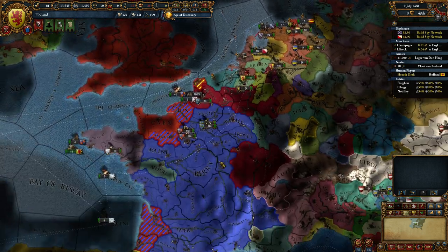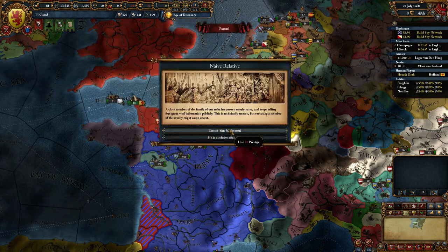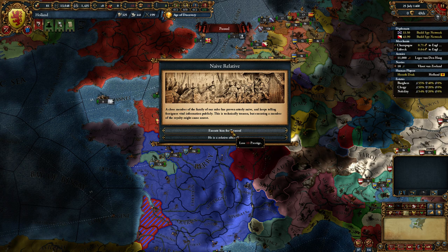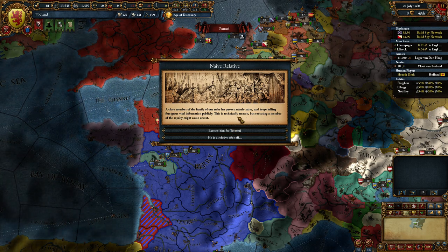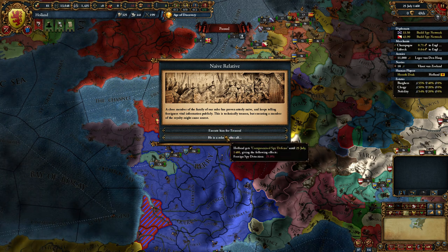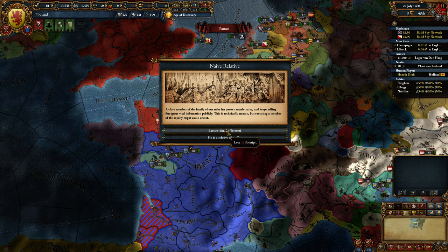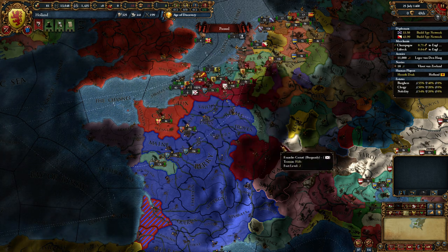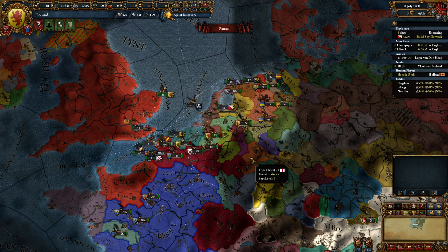Scotland is occupying Calais. Really? England has brought a ton of troops down. A close member of the family of our ruler has proven utterly naive and keeps telling foreigners vital information publicly. Yeah, my stupid son. It's a foreign spy detection issue. We're going to pull our spy back from Friesland - our truces have ended.